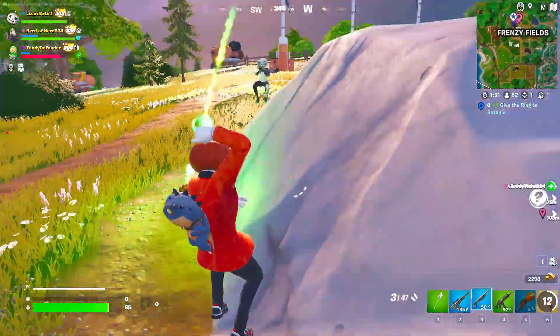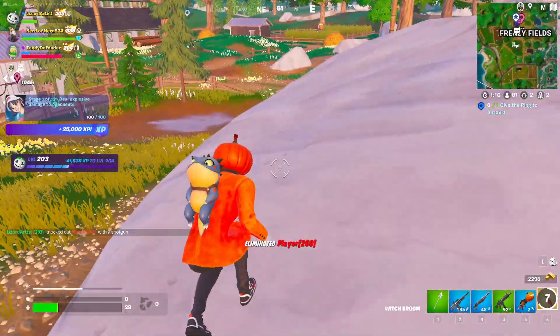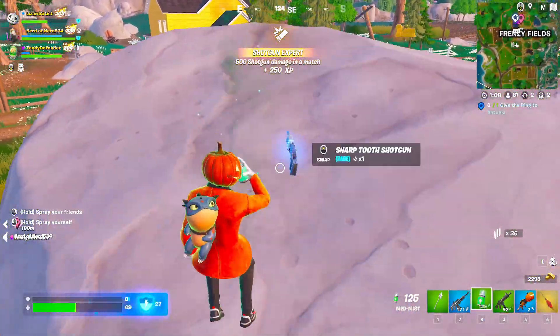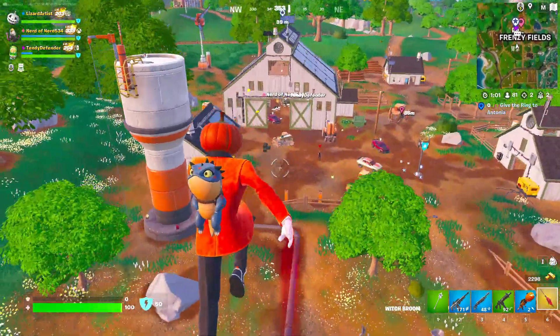We got someone here — pumpkin launcher, go! Hit him 100. Oh my gosh, I got him! Let's go. Got the finish. All right, let's go ahead and heal up here. I don't know where their teammates are. Pumpkin launcher feels so nice though. Let's go, finish healing up. I will head right over.